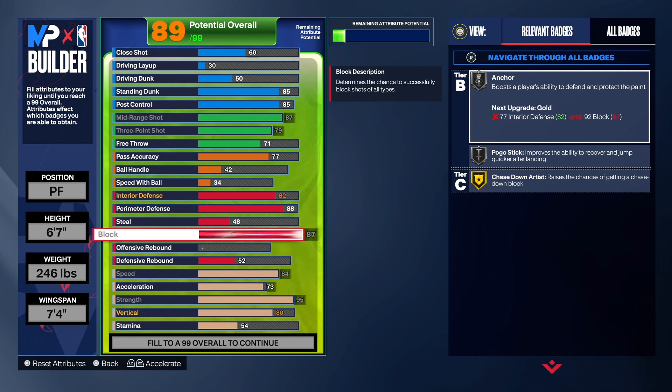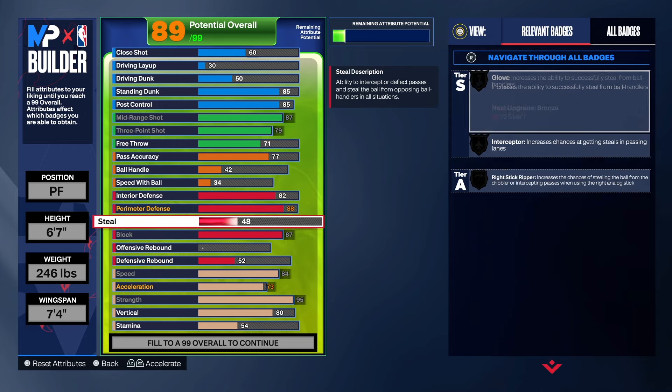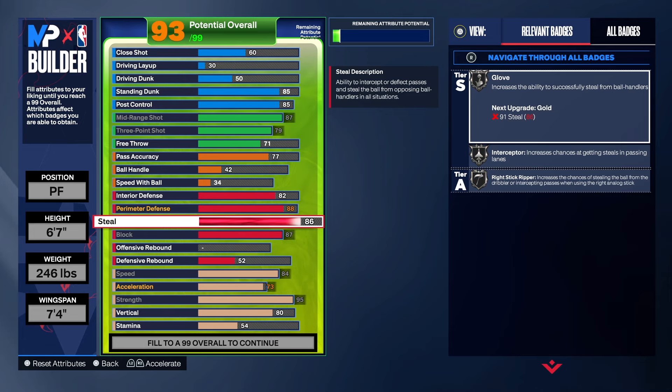You're going to be down there with max wingspan and a 95 strength, and you're not a small build — you're not light. Perimeter defense is at 88. We want that gold fast feet, and we got challenge on gold, all-ball pass on gold. So we got some pretty good badges on this build that will allow us to play great perimeter defense. For the steal, we're going to take that to a 91. That gives us gold glove, gold interceptor, gold right stick ripper. That 91 steal just sets you apart and makes me feel way more confident.